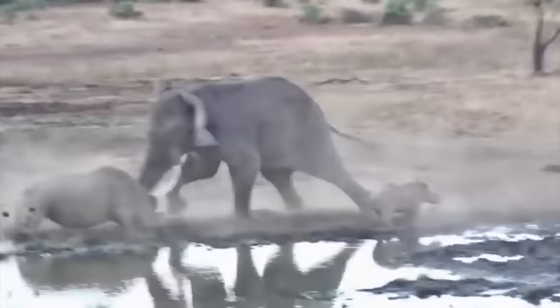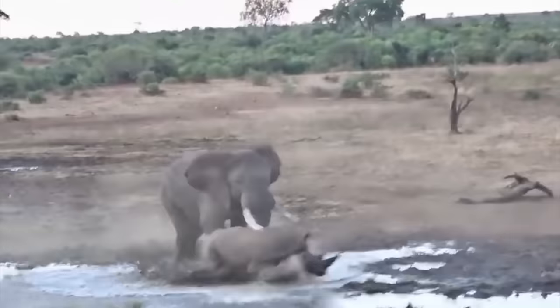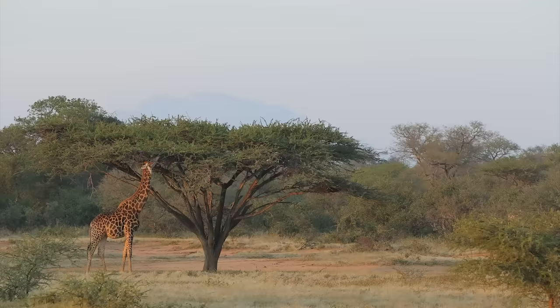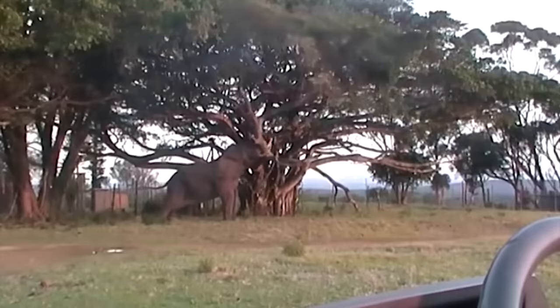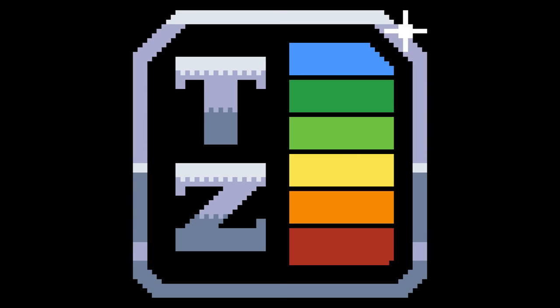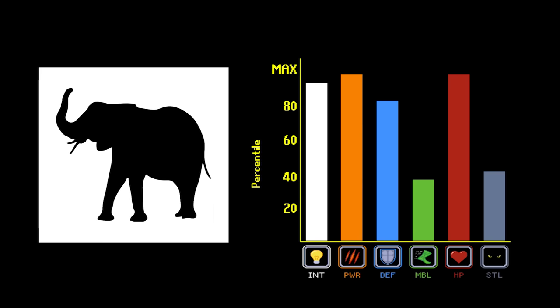On the offensive side of things, the elephant boasts a multitude of ways to deal serious damage. Their front-facing tusks act as a powerful disjointed hitbox that can both parry incoming attacks and impale any player too slow to get out of the way. The elephant build is also one of the only builds in the game capable of knocking down trees, meaning they can access the same treetop loot as giraffes and prevent players from escaping by climbing up a tree. The elephant's trunk can also be used as a blunt force weapon or a grapple, but that only scratches the surface of what a trunk is useful for.